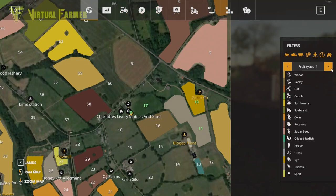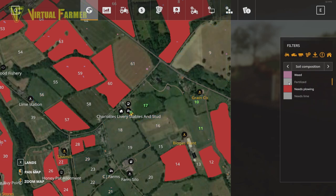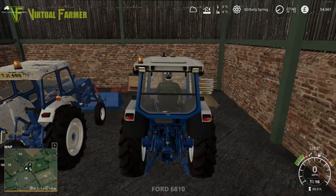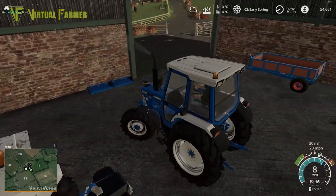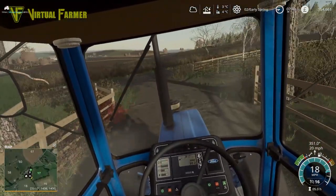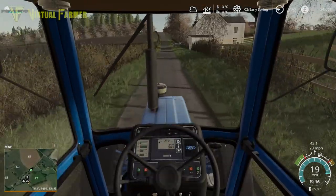We'll start today by doing some plowing. Looking at the state of our fields — we're going to need lime on field 11 and we don't need to plow any of our fields, which is perfect. All of our fields are harvested, so they need to be cultivated. I have the perfect cultivator lined up for this job. We'll head up to the shop, buy ourselves a cultivator, get our fields cultivated ready for planting, and I think we're going to plant field 10 today.